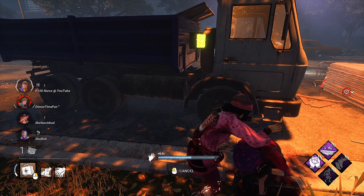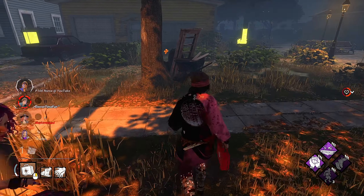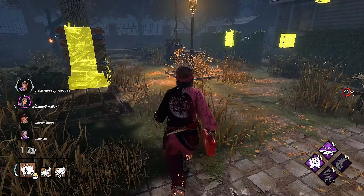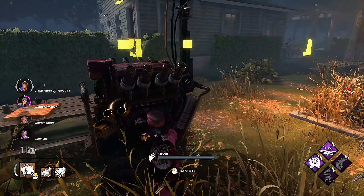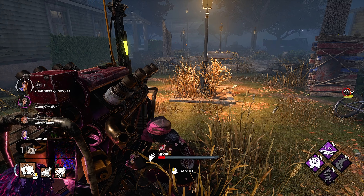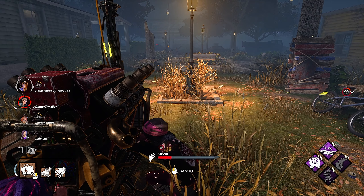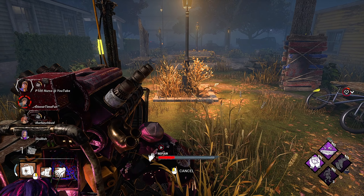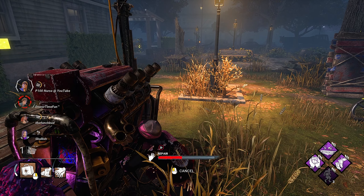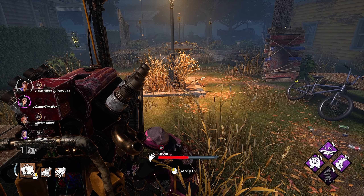What does crowd control do? Well, he can chase me all he wants. Does that block windows? It blocks windows when you're in chase. How is that different from the other one — the one that's a hex? Blood favor? One prevents you from dropping pallets, the other prevents you from vaulting more than once in the same vault. He finally broke the pallet.